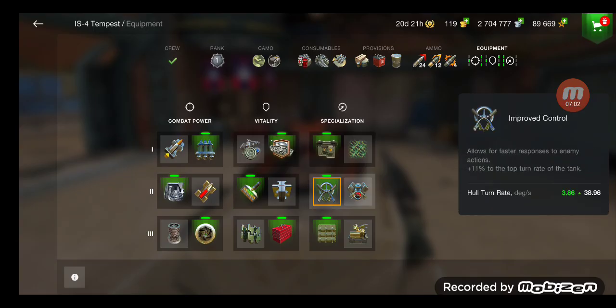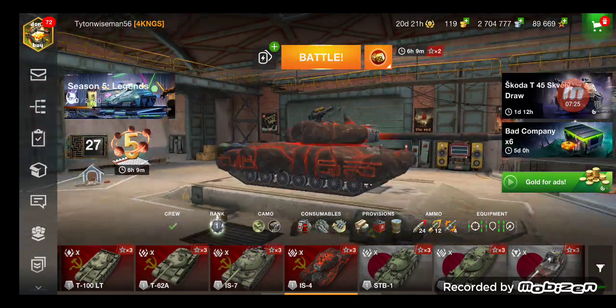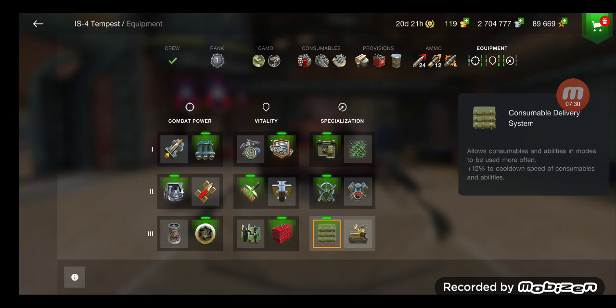Improved optics — this one's going to be surprising. For a tank that's actually decently fast, I want the hull turn rate. Your hull turn rate isn't terrible as-is, sitting at around 36 degrees per second, but the extra 2 degrees gets you to around 39 — that's a huge difference. I'd say toolbox for overall repairs because your tracks don't cover a whole lot of the tank. Then consumable delivery, so you get your consumables back as quickly as possible in case you lose a driver.